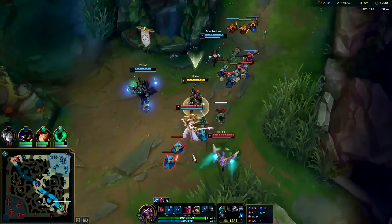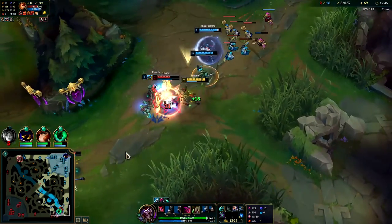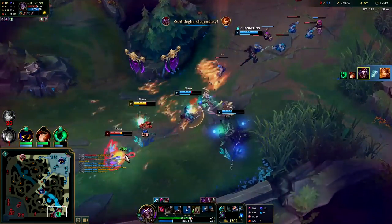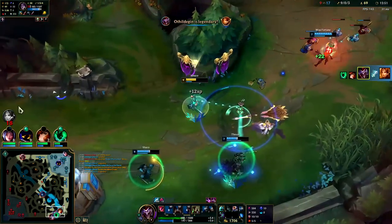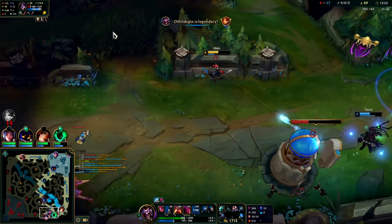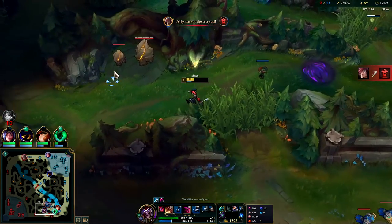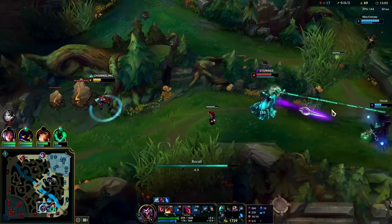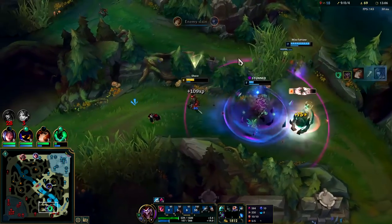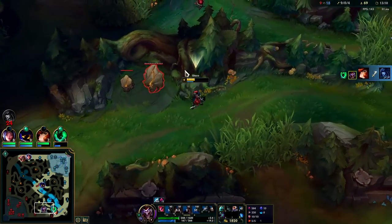Drop our W, we'll use R to dodge her stuff. Now they can't even turn on me and my autos are slowing. Gets my clone on her. I got to keep running. Oh she's dead — I thought she had an R but I guess her R is on cooldown.